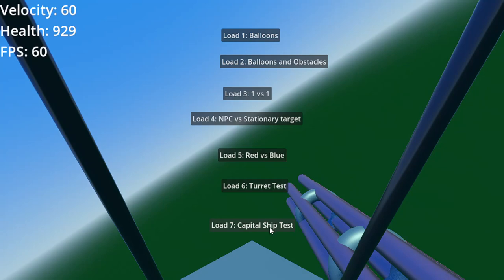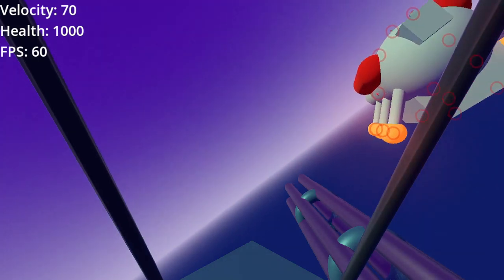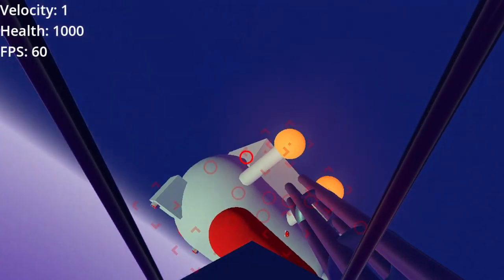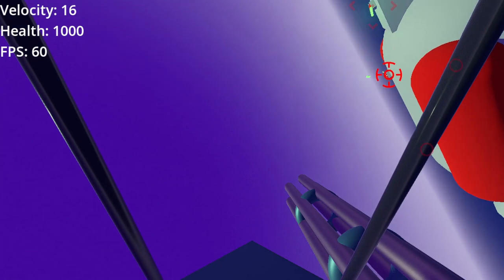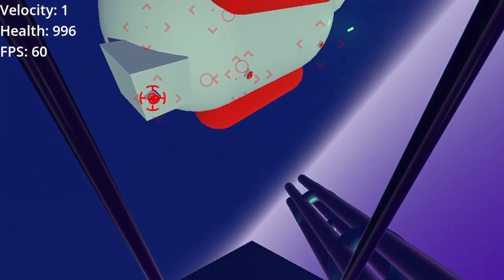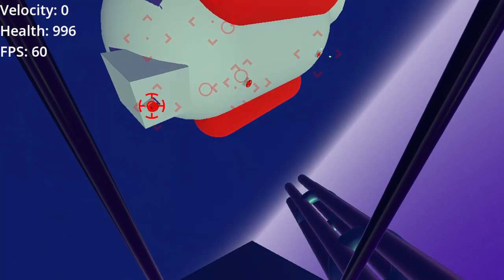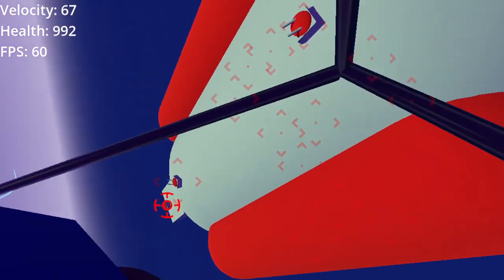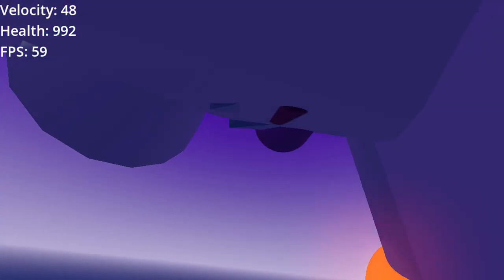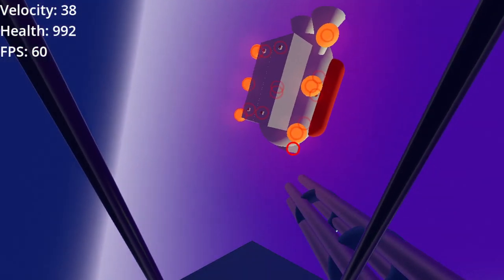The last one is Load 7, capital ship test — I made a big capital ship. It looks ugly, but that's mostly just the colors. It's got turrets speckled all over it, and I can lock onto the different turrets; they can turn around and shoot at me. The turrets have a limited rate of turning, so they don't always shoot at me, but once I get within some angle limit, they will. The capital ship is impermeable — I can bounce off the hull.